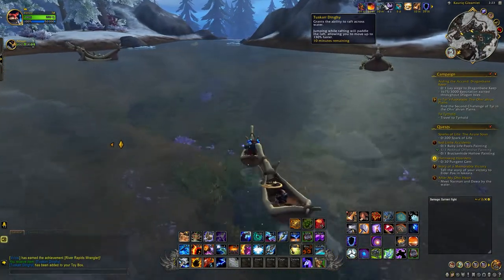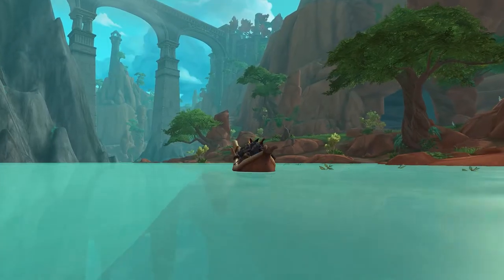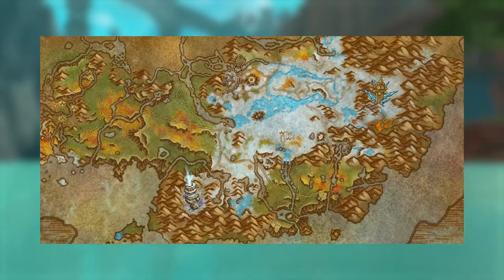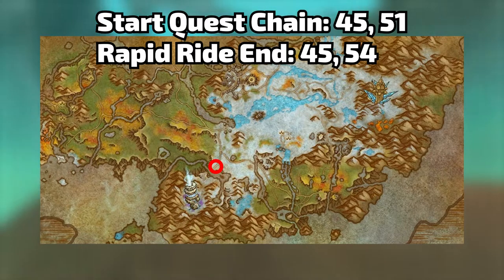I just want to make a quick video raising attention to what it is and how to get it, so let's get straight into it. First, you have to complete the Tuscar quest chain that begins at Rurik in the south of the Azure Span at around 40, 45, 50 — I'll put the coordinates on screen — and it starts with a quest called Mammoth Matters. This is an eight-part quest chain that ends in Rurik's River Rapids Ride.